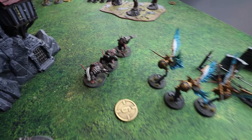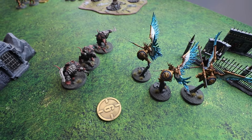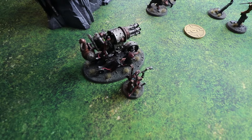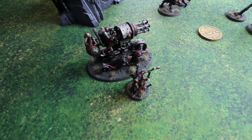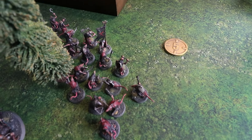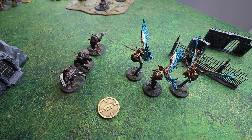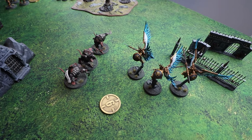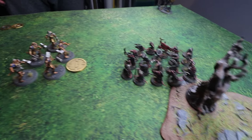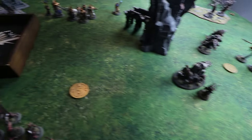In Dave's movement phase the Rat Ogres need to fall back towards the Prosecutors to stay outside three inches — still a rule in Age of Sigmar. The Warp Fire Blaster and Engineer move to get shots into the Prosecutors. The Clan Rats eye up a distant objective, while the Giselles stand still to gain plus one to hit for not moving, targeting the Stormcast. The remaining rats set their sights on the Liberators and that objective, hoping weight of numbers will be enough.